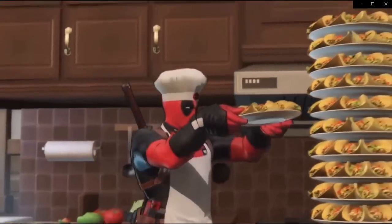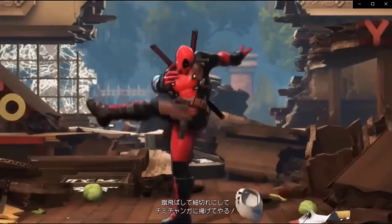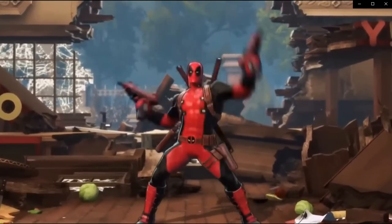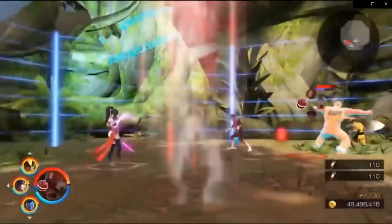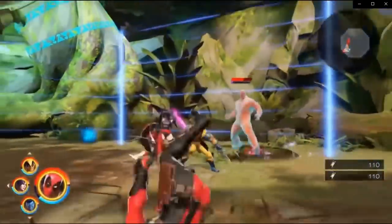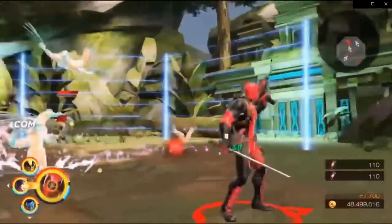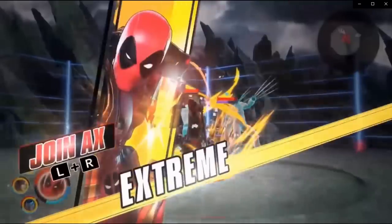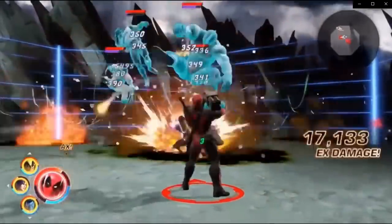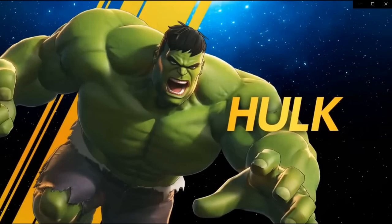Deadpool — yeah, of course he's going to have some comedy. I'm sure he'll be a favorite character, with lots of guns and explosions. God, I love those swords. Uzis! Throwing a bunch of bombs around — that's actually pretty funny. Let's see what his extreme is: he pulled out some sort of grenade rocket launcher, more bombs. That's amazing.